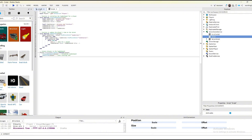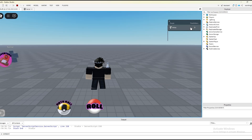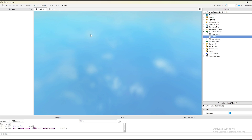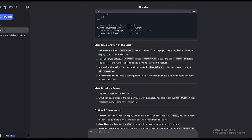All right, so it says go to ServerScriptService and add a new script. Let's see if that will just work. It worked! But it removed my other leaderboard — that's not supposed to happen. It worked first try though, and it put 'Time on Server' up there as a name. But I also have a roll counter, so I gotta go back and check how that works.